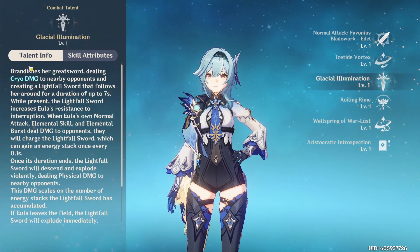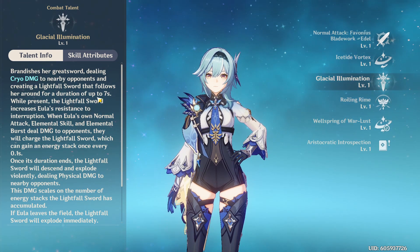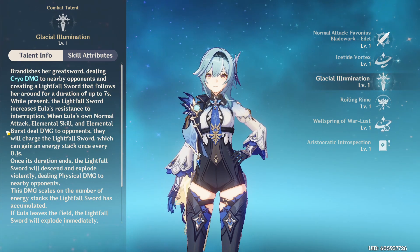Her hold skill expends these stacks to do more damage and shred enemy physical and cryo resistance. Her burst is a large cryo swipe that summons a floating sword which follows her around, and each skill slash attack you land from this point on will power up the sword. After 7 seconds it will explode, dealing a large amount of physical damage.